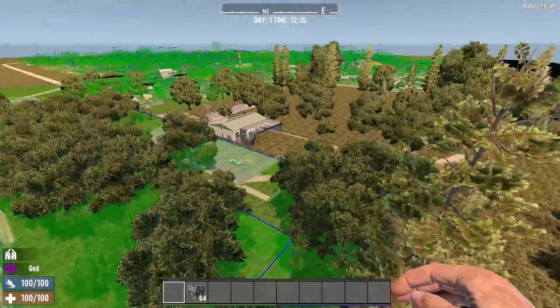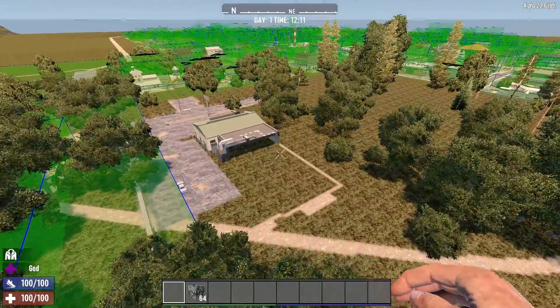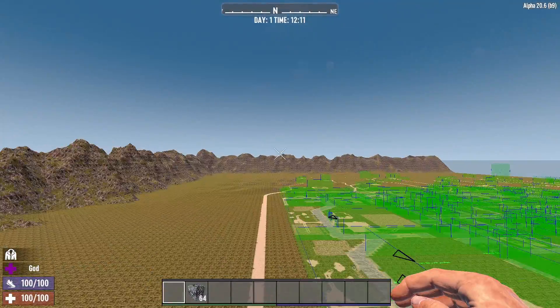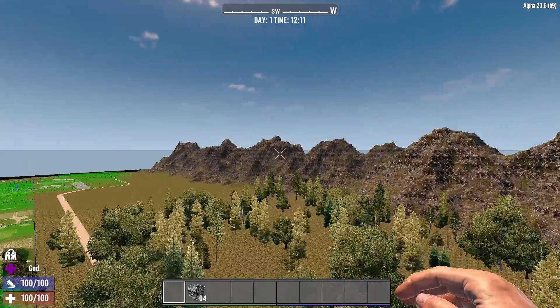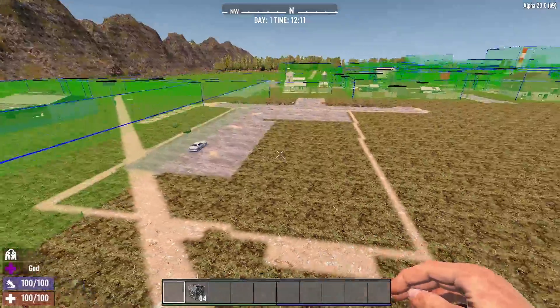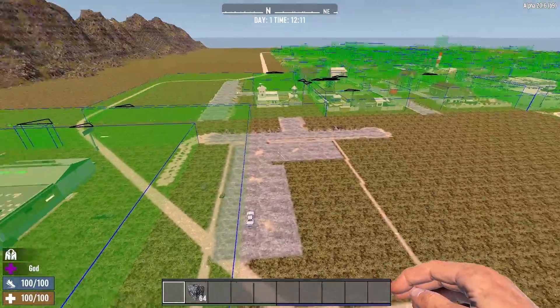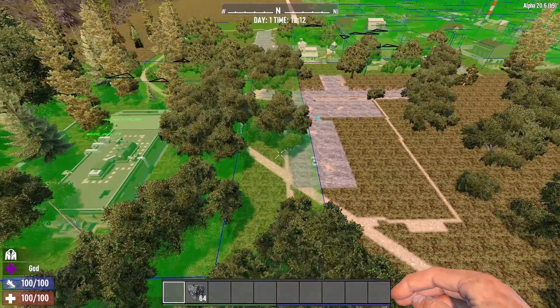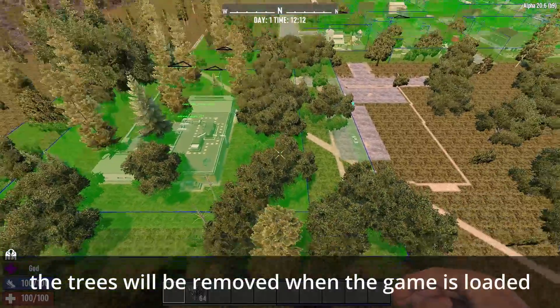Now the old one is still visible — we can trick it into disappearing by flying out of the render range and going back. There we go — it has removed the original one. It has left behind the stamp for the roads, but those won't be there once the map regenerates.